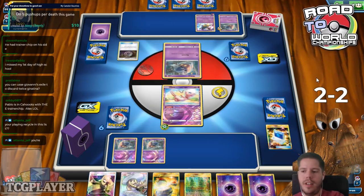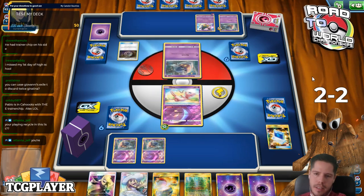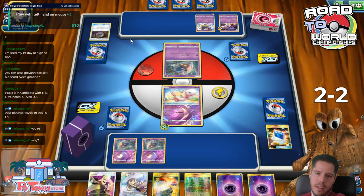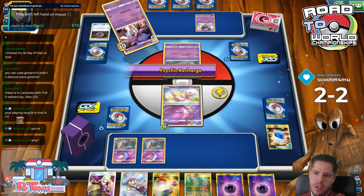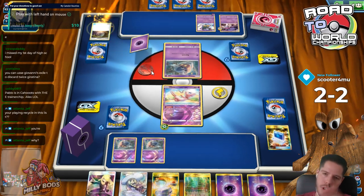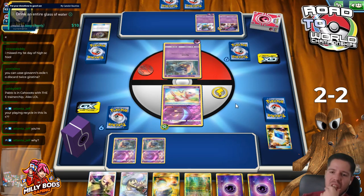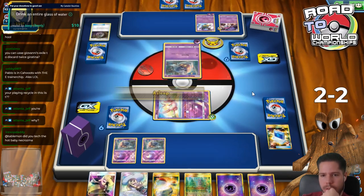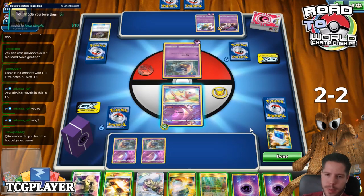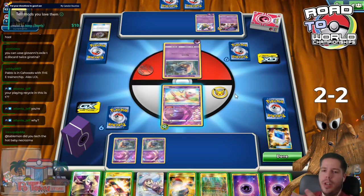You can use Giovanni's XL to discard twice - Giratina? Yeah you can, but I don't play Giovanni's XL in my deck. Was my opponent really holding? The Switch - scooter for Mew. Was he holding two energies and a switch, or an escape board? He's got hypnosis. I did not take the baby Necrozma because you only have one Recycled Energy, so your chances of finding it at the right time are not very high.